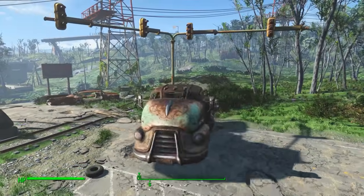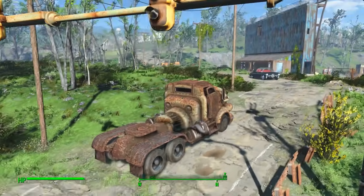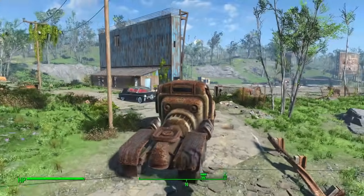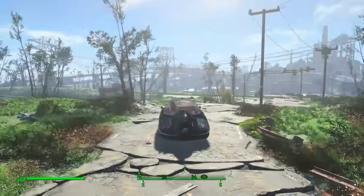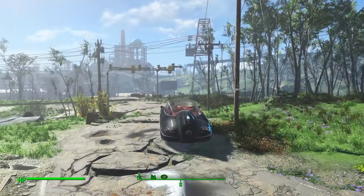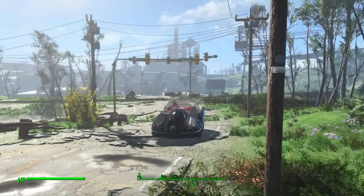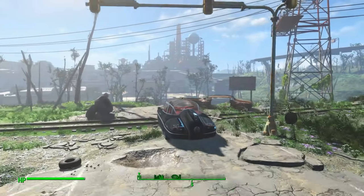This mod makes all the vehicles in Fallout 4 drivable. You can either craft them, repair them, or find functional ones littered around the world space. The wheels actually move and you can see your player character in the car, which is awesome. You can also store stuff in the vehicles, which is great and pretty efficient. Even though the vehicles turn like gravity doesn't apply to them, it's still a lot of fun to drive around the world space instead of walking.